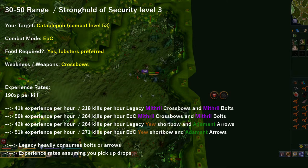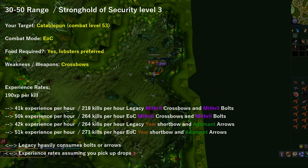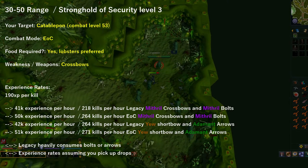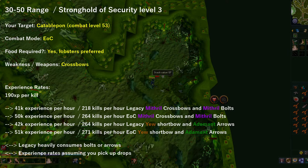From 30 to 50 range, you can also head over to the Stronghold of Security level 3, known as the Green Dungeon, and kill Tablefiends, which have a combat level of 53, using Evolution of Combat. Food is required here — lobsters are suggested. Their weakness is Bolts, so bring crossbows and bolts. They give 190 EXP per kill. I was able to achieve 40,000 plus EXP per hour using Legacy and Mithril Crossbows. I also tested using a Yew Shortbow and Adamant Arrows without using the weakness, and the EXP rates were quite similar, which shows why you should abuse the Combat Triangle.